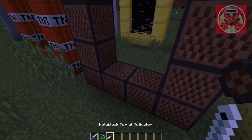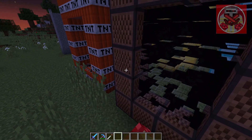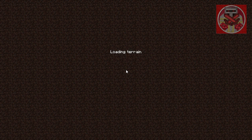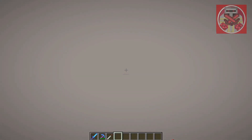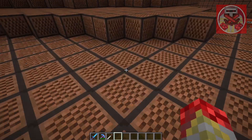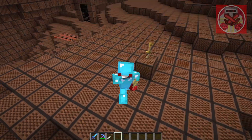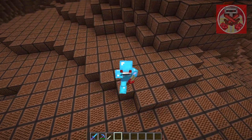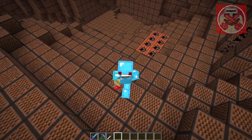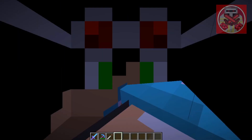Next is the note block dimension. You need to shift and right-click because when you just right-click it just makes note block noises. Now we're transported to a whole dimension full of note blocks and you can pretty much play a whole tune. I can run and just do this all day, making different tunes as I go along. But we can't stay — we gotta keep moving.